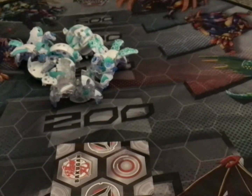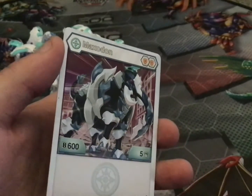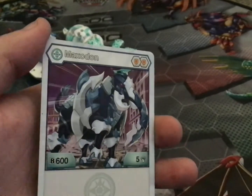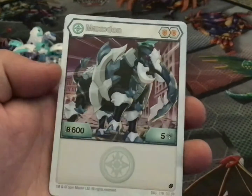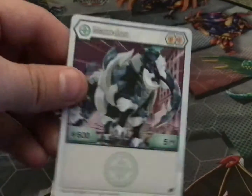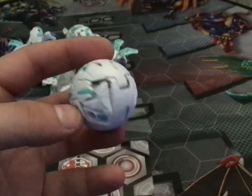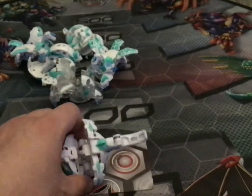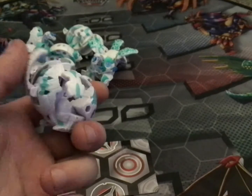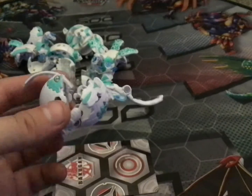Moving on to the final Chaos Bakugan — Chaos Maxidon. This Bakugan has two orange shields, 600 B power and five damage. This is the Chaos Bakugan you will all see. And here is the Bakugan itself — a little white elephant or mammoth, or whatever. That's all my Chaos, so I'll be moving on to my Pyrus.